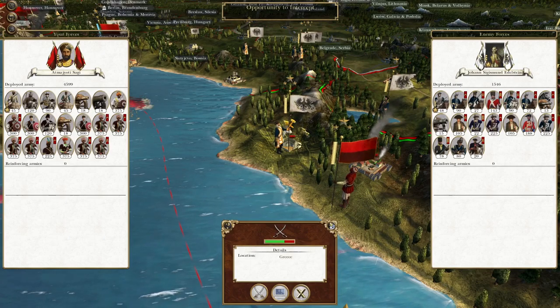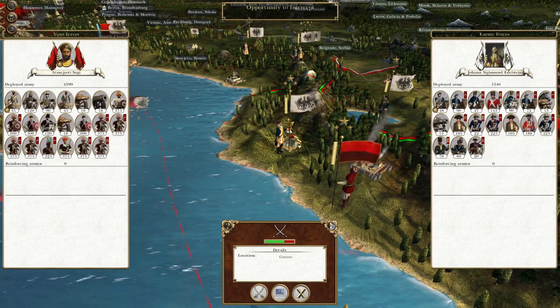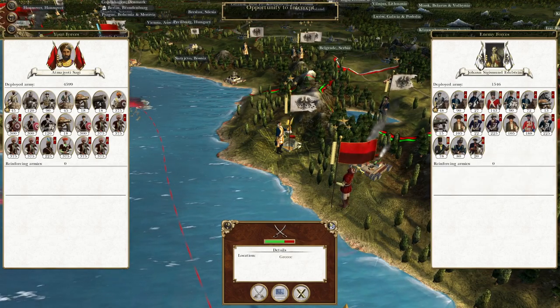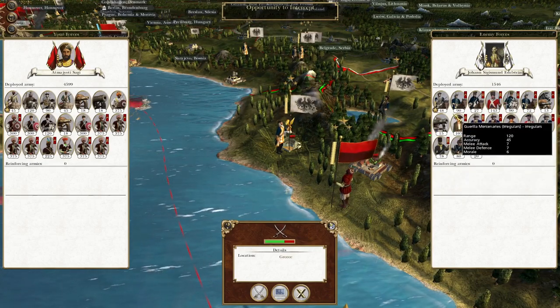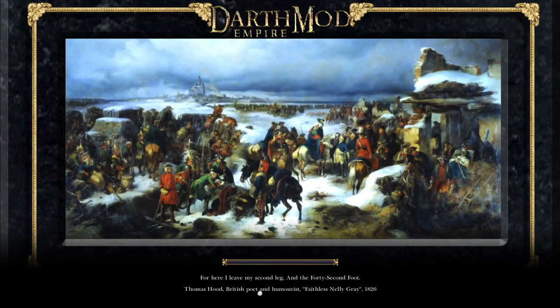What's up guys, this is the Roferman and I am back to bring you to the next episode of my Empire Total War Let's Play as the Kingdom of Mysore. In this episode, a small and depleted Prussian army has wandered close to one of our forces, and we shall destroy them. We will take this opportunity to destroy as many of them as we can.